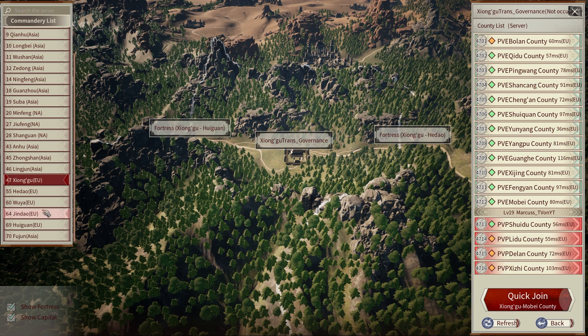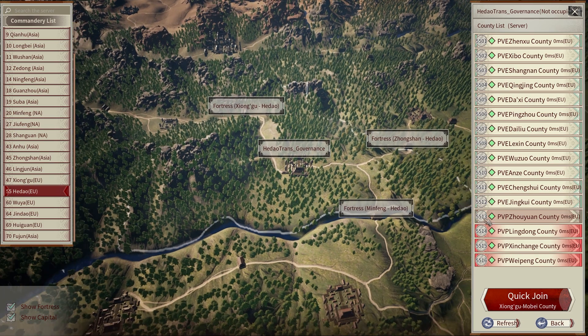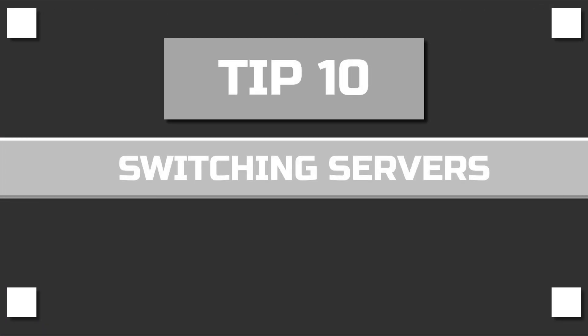Tip number nine: PvP servers. Even though it's intimidating knowing you can get killed by another player, it has benefits. If you don't enjoy PvP there's no reason to go to a PvP server, but if you're competitive, you can access PvP servers once you reach level 16 — and you get two times the resources on PvP servers.